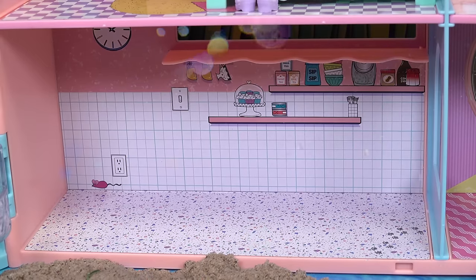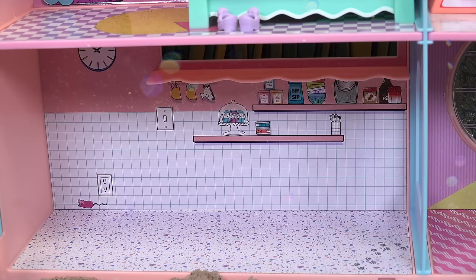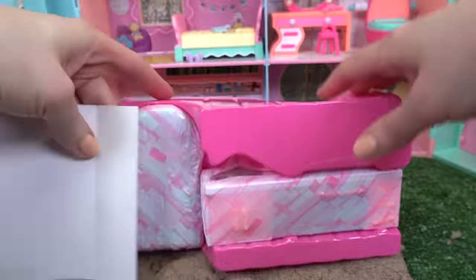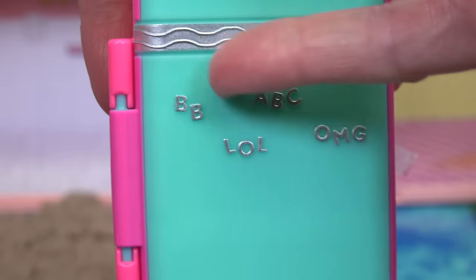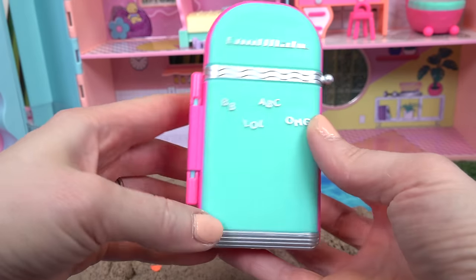Two more rooms left. One of our friends was getting hungry — let's fill up the kitchen. Wait a minute, is that a mouse? It's trying to look for some food — maybe those cupcakes right there! Let's see what came for the kitchen. I think this one's the fridge. Let's pull it out — it is! We've got BB LOL, ABC, and OMG. It's pink and teal.